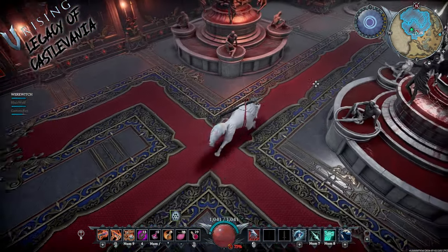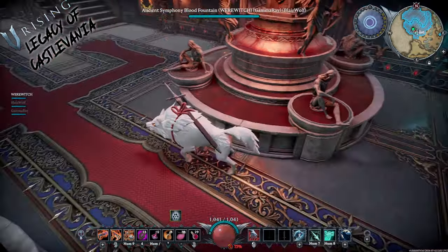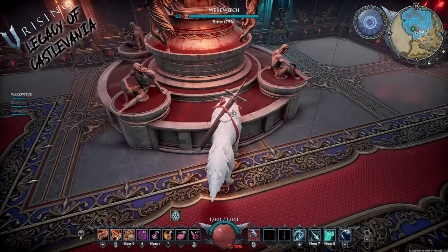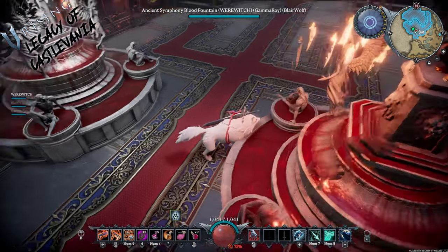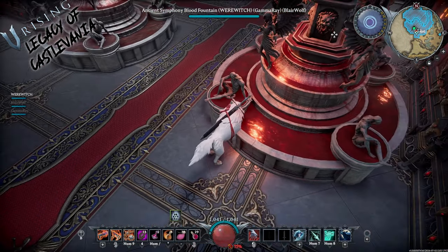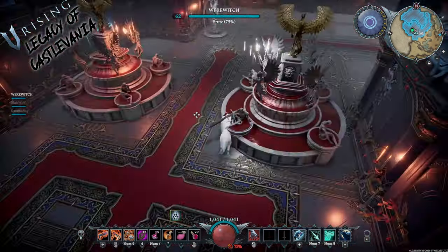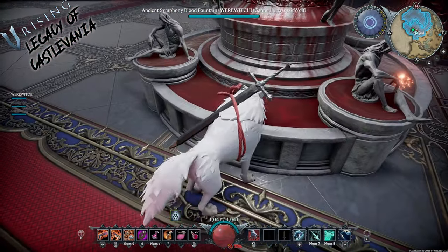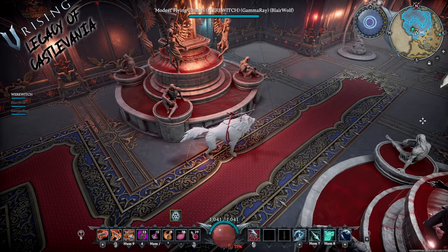Next up is the ancient symphony blood fountain, and this is another seller for me - it's awesome. Don't know if you guys can hear the sound effect coming off of that, but there is a sound effect. It is so cool. It's got that regal royalty evil dominance kind of feel. Angels up on the second tier there, some kind of a demon face spewing the blood out on the side. I wanted to show that in white lighting so you could really get to see some of the details there. It's running down the side - just wicked, very cool.